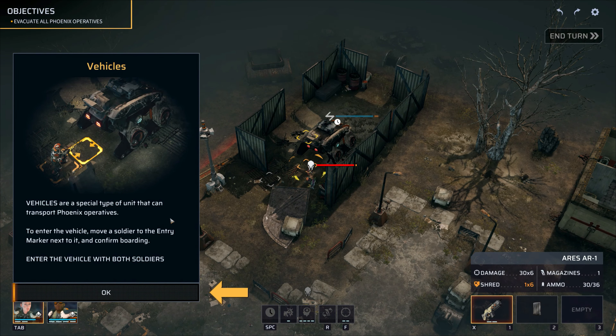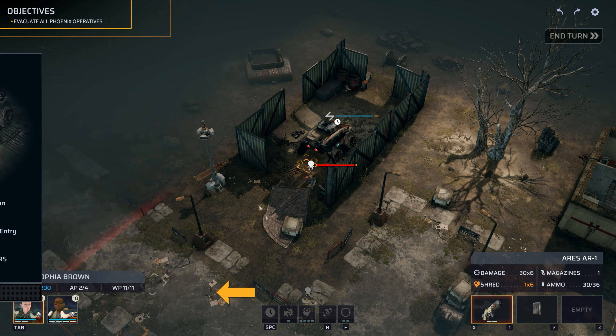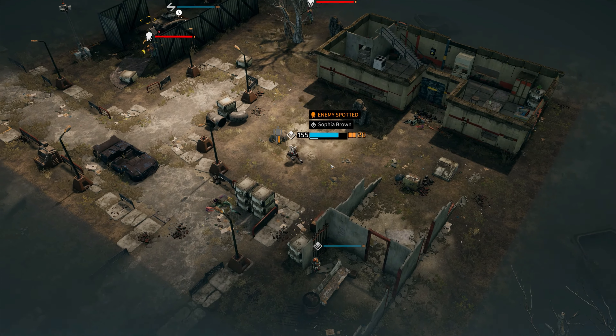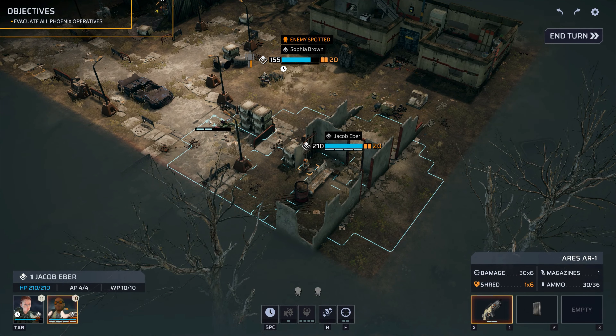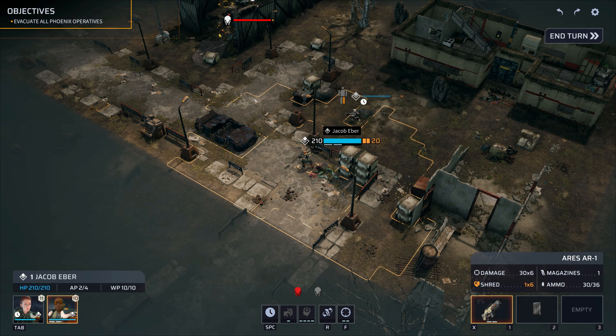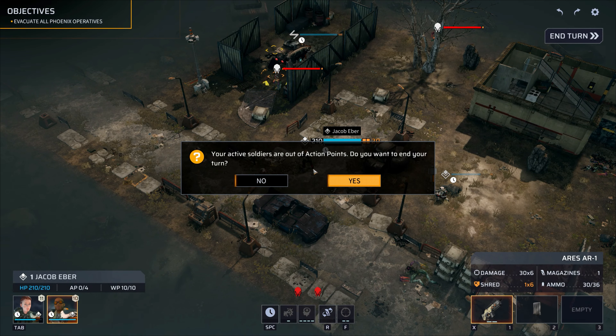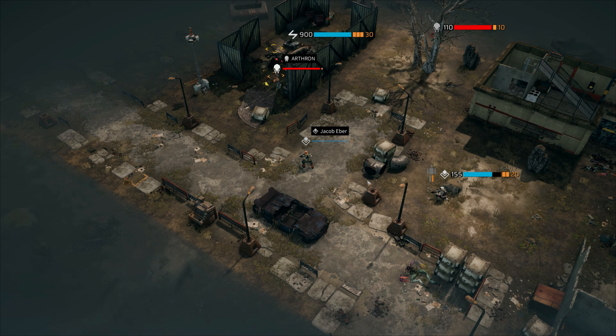Must be the scarab — it's seen better days. Vehicles are a special type of unit, like transport. Turn to vehicle, move a soldier, okay. I already forgot what the move button was — was it right click or left? Okay, it's left. Or right — you can do right as well. I'm going to use right click because it doesn't give me an option. Your active soldiers are out of action points — do you want to end your turn? Yeah, sure.